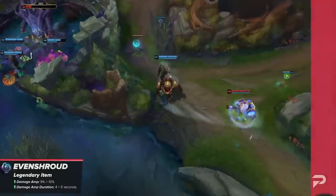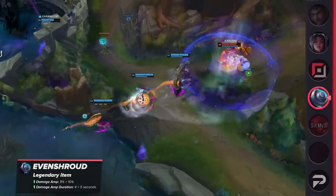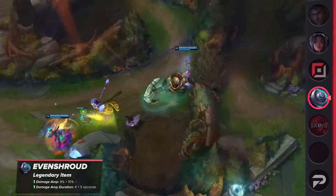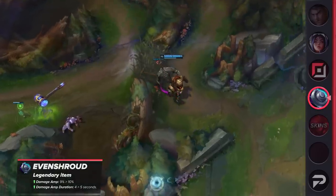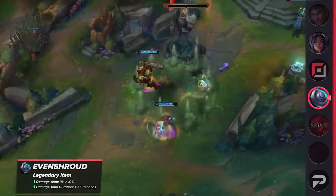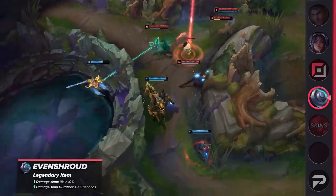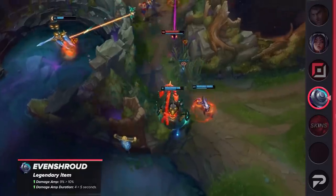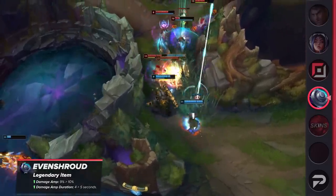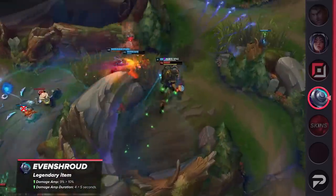Now let's talk about the balance changes. The single system change coming up is that Evenshroud is set to receive a buff next patch. The damage amplification value will be increased by one percent, while the duration of the buff will be increased by one second. Don't take this buff for granted as it amplifies the damage of the owner's entire team. While the item received a big nerf in patch 11.24, it's getting some of that power back. This should take power away from enchanters and give it back to aggressive supports who need to rack up takedowns early.